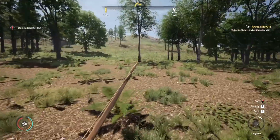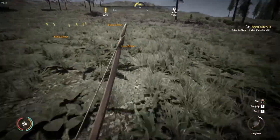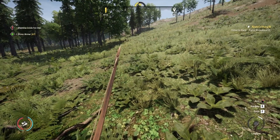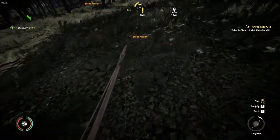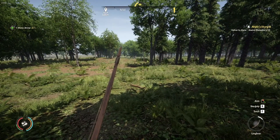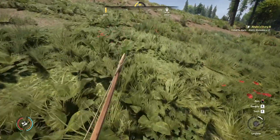Where did that deer go? He was literally right there and then he turned. There are three stone arrows — let's go up here and get them. I need like a Red Bull; that's the only way I'm going to get better stamina. Stone arrow — I need lots of these stone arrows, I fear.